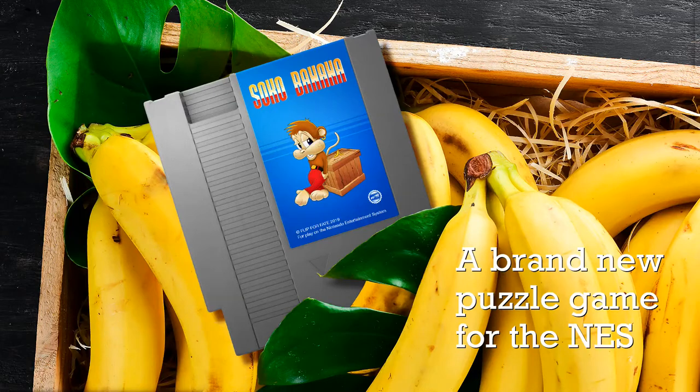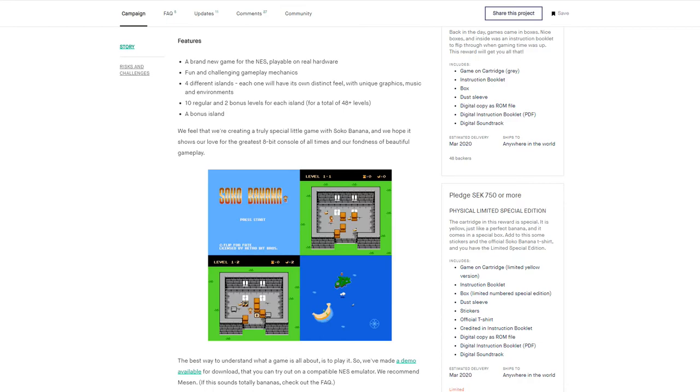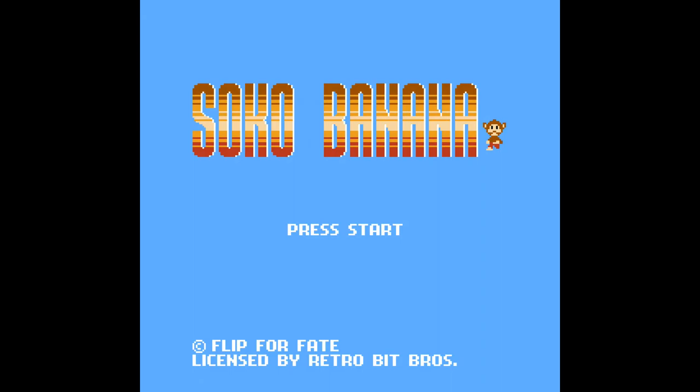In this video, we'll be playing a demo for an upcoming puzzle game for the NES called Soko Banana. This game was successfully funded on Kickstarter with just under 200 backers and is due to be released sometime in the summer of 2020. Soko Banana is a Sokoban game, which is a type of puzzle game where the object is to move crates or boxes into specific spots in a room. The actual translation of Sokoban in Japanese is Warehouse Keeper. We will be playing a demo ROM that is available for download on the Kickstarter page. Now let's take a look at Soko Banana.